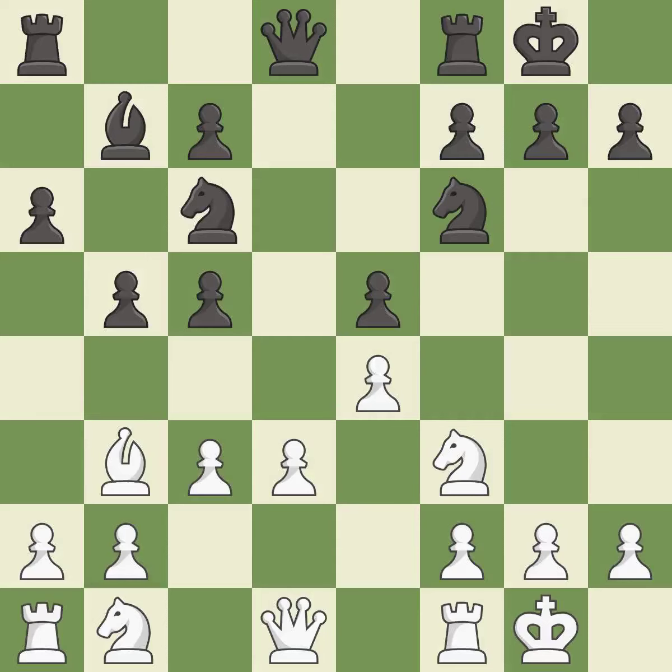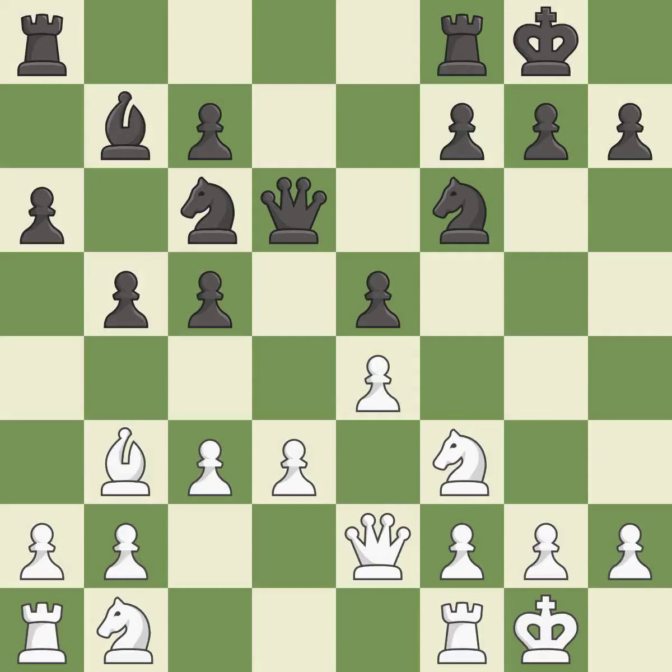Castling to the same side of the board as the opponent avoids some of the attacking associated with opposite-side castling — it is good. This activates a queen by developing it off of its starting square — it is good. The rooks can see each other now, allowing them to provide mutual defense — it is excellent.